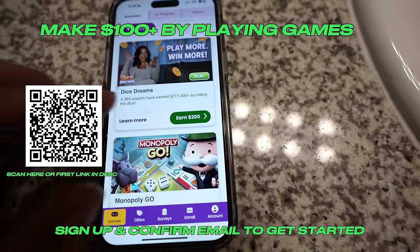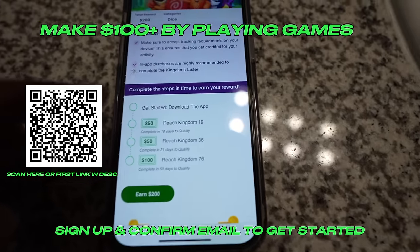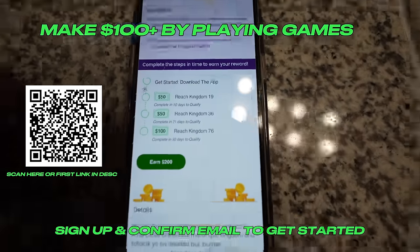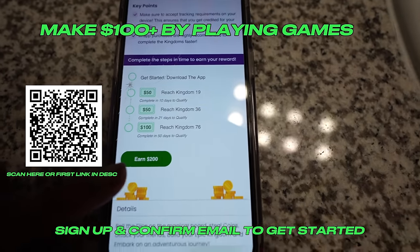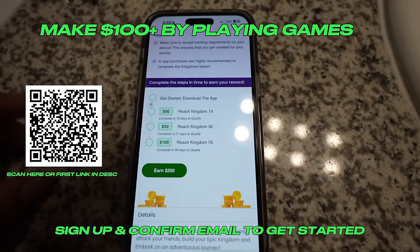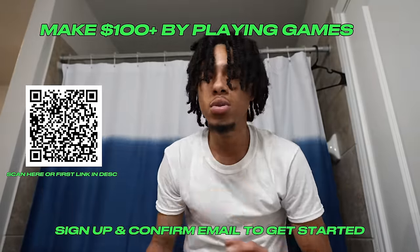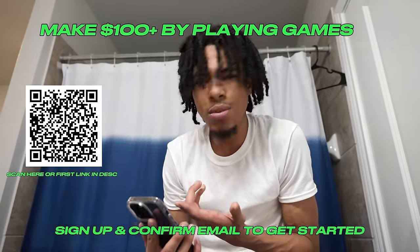In my opinion, Dice Dreams is the best game to play. You click Dice Dreams and it tells you the steps you need to complete in order to earn your reward. The first one says reach Kingdom 19, the next says reach Kingdom 36, and the next says reach Kingdom 76 for $100. In total you'll be able to earn $200 just off those simple three steps. All you need to sign up is an email and a good password and you're good to go.